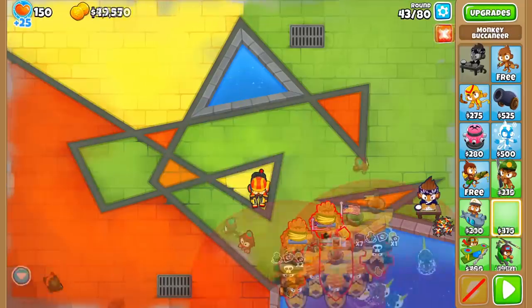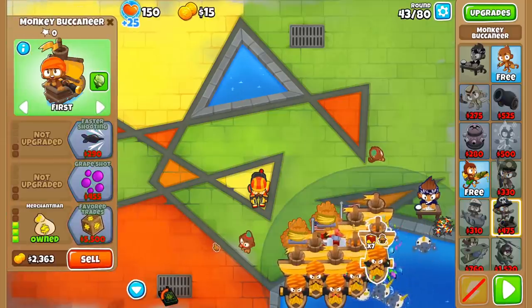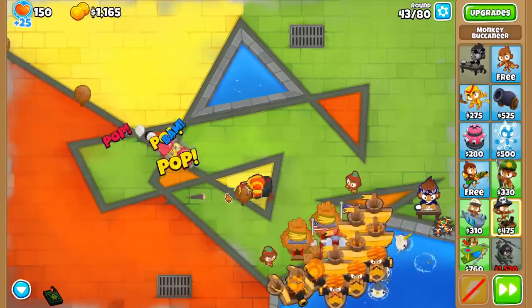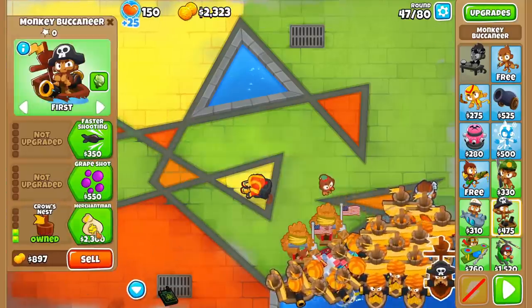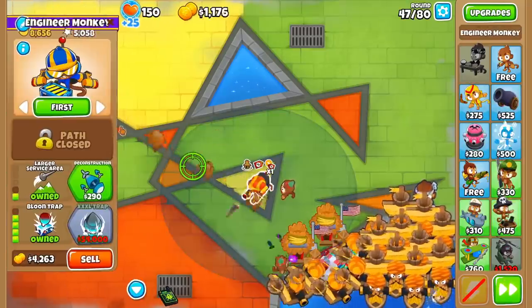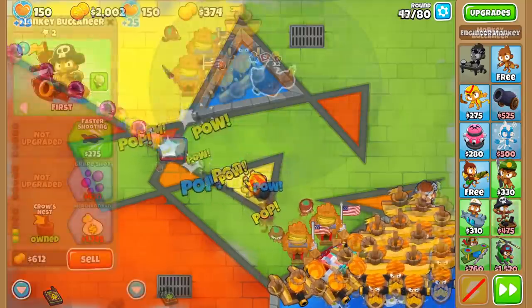Every additional Merchant Man we get makes us more and more money as the Trade Empire buff stacks, and this is why we'll be spending all of our money on new 003 Buccaneers for the next few rounds. One trick to get these guys even faster is to relocate your Bloontrap near the end of the round so that it collects its trap even if it is only partially filled. This way, you can occasionally squeak in an extra Merchant Man upgrade before the round ends, which will snowball into a ton of cash down the road.